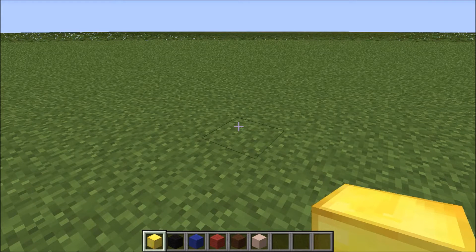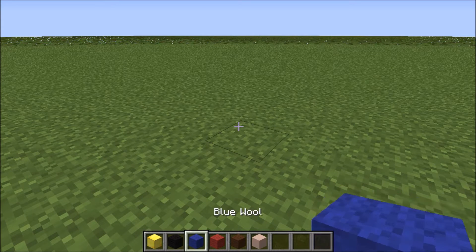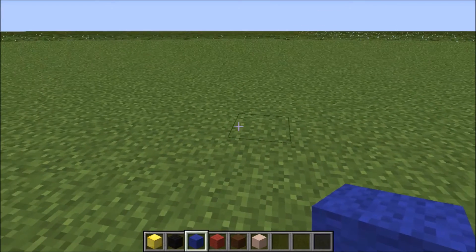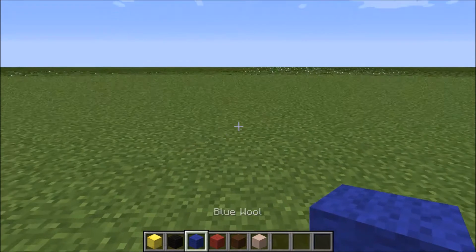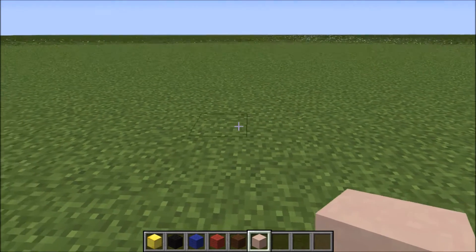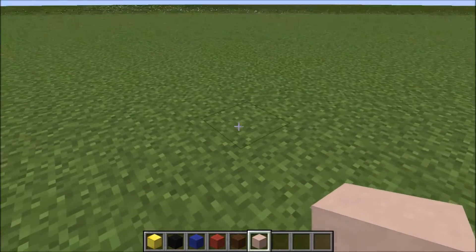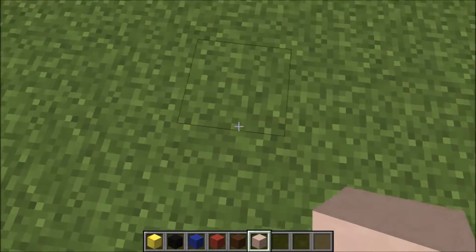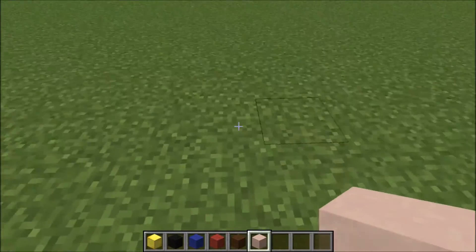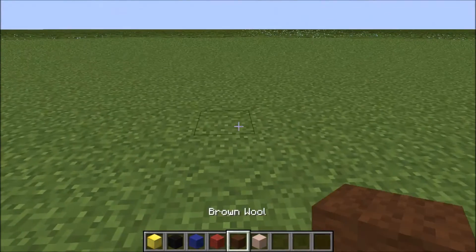Welcome back. So now the first Pixel Art we'll be doing is the one of the old version of Mario, which is from the arcade version of Donkey Kong. The colors we'll need are blue wool, red wool, brown wool, and white stained clay. Just so you may know, if you guys can't afford the Minecraft PC version, there's also Pocket Edition — all these materials are also available there.